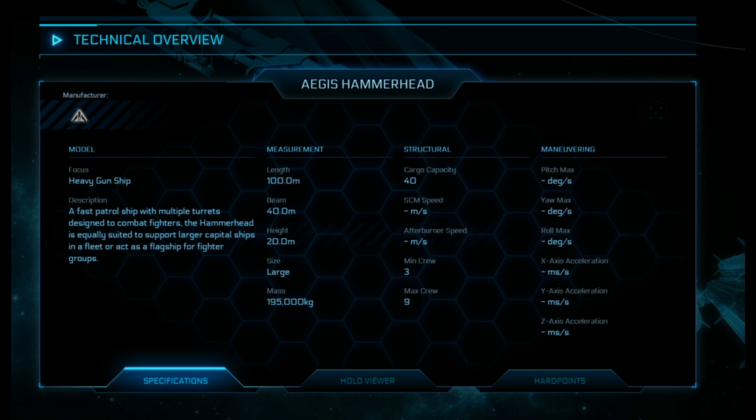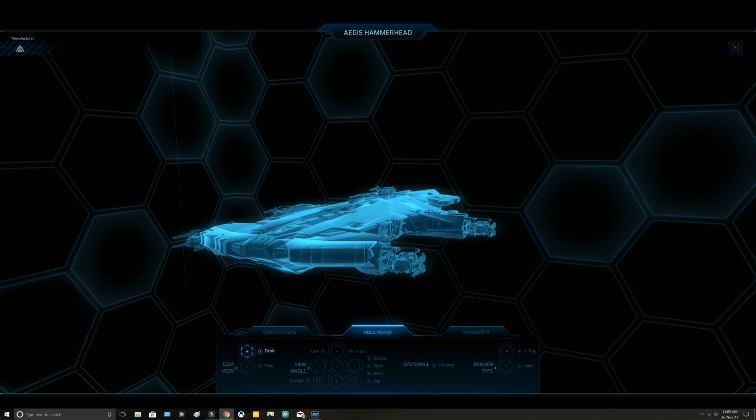The Hammerhead is a UEE Navy vessel built by Aegis. Its pure design is for taking out small, medium, and large ships — ships that aren't exactly focused on ship-to-ship combat, such as your Polaris or your Idris. So it's also an escort ship or a patrol ship. The brochure talks about how the UEE is partnering the Hammerhead with Polarises to make a formidable force combining attack and defense within the same unit.